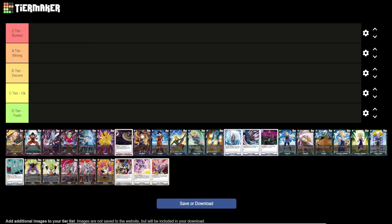Welcome back to Scrub Games. Today we're doing a never-rank video covering the rares for the first set of Fusion World, Awakened Bolts. We'll be using the same tiers as before: Busted, Strong, Decent, OK, and Trash.